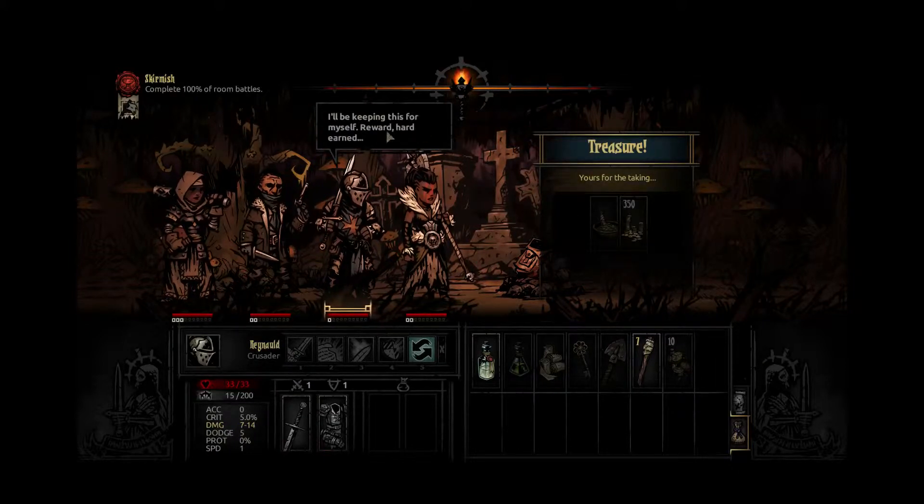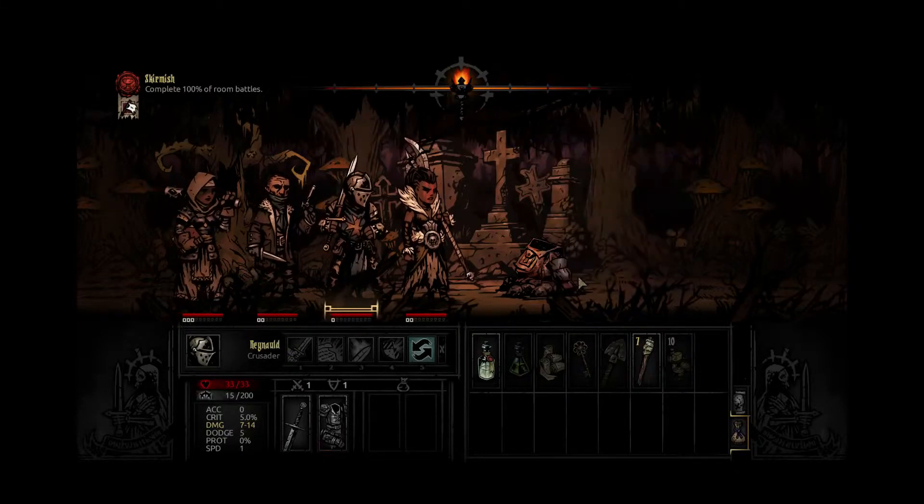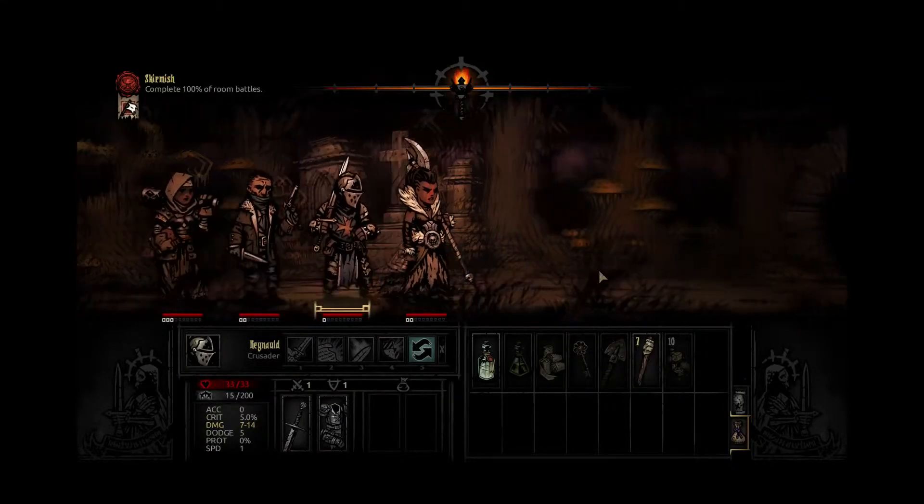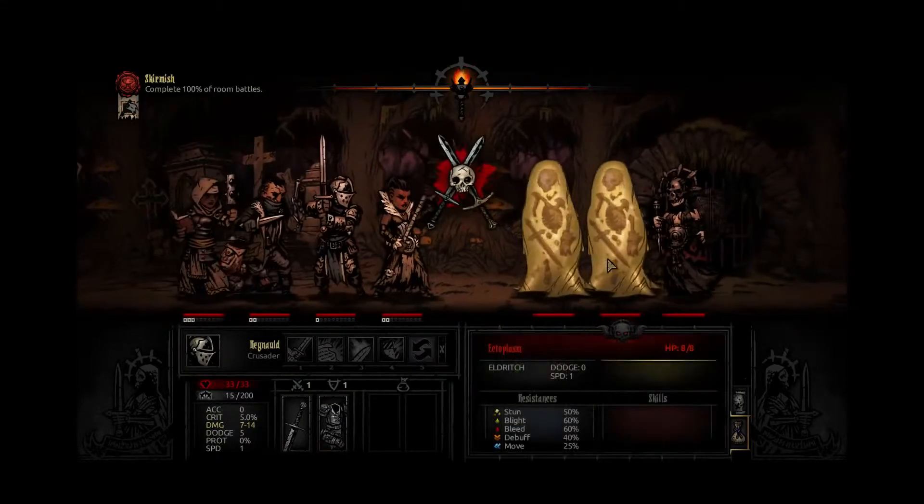He is a kleptomaniac, which I forgot about — he just steals stuff. So even though he has a lot of positive traits now, we either need to clear this at the building that allows you to clear negative traits, or we need to get rid of him because that's going to be annoying.